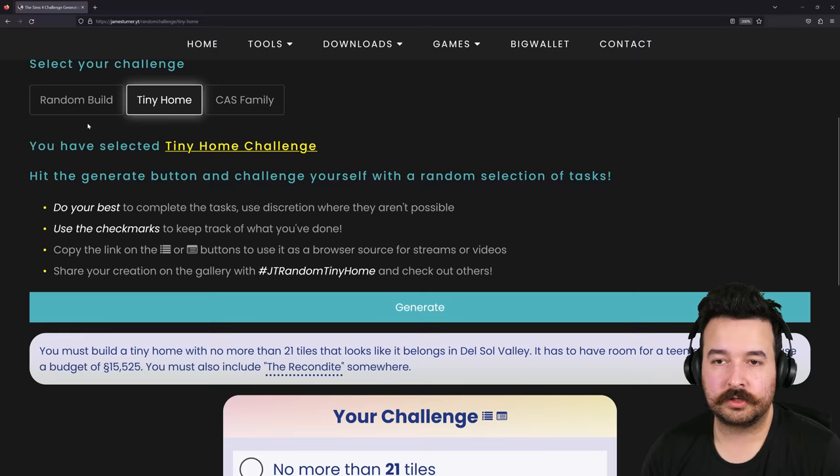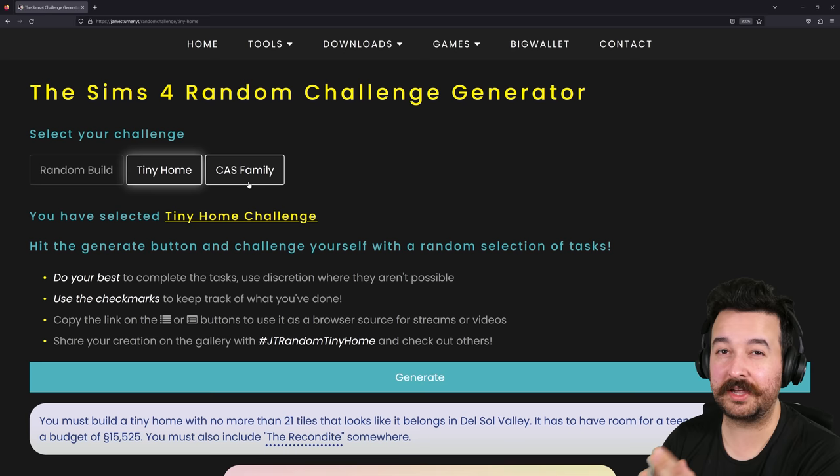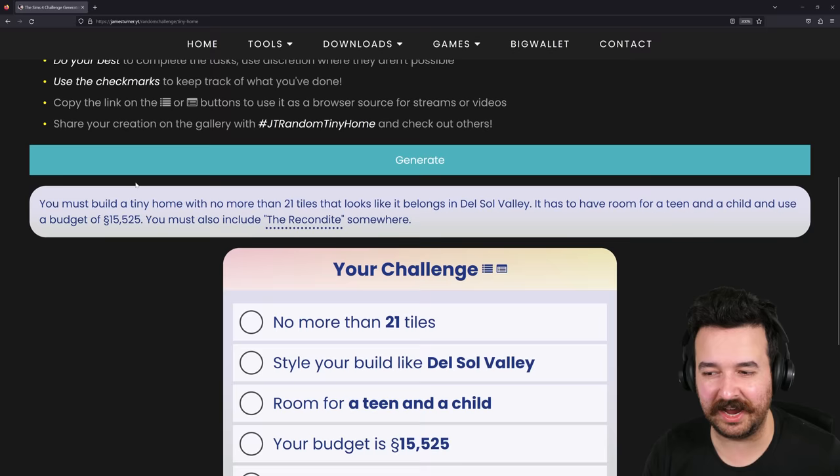Today we're doing a brand new tiny home challenge, and I'm pretty excited because you guys can do it as well. A little while ago on my website I made a random build generator. I made it so I could create additional challenges and easily add on to it. There's the original challenge, a tiny home challenge, and also a cast family challenge. Today is tiny home - you get five things you must do, and as long as you meet all of those, you complete the challenge.